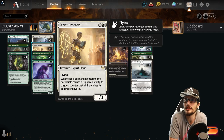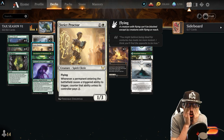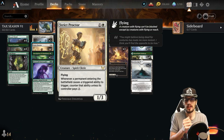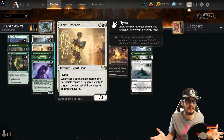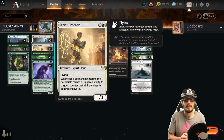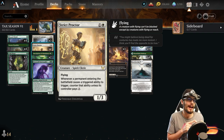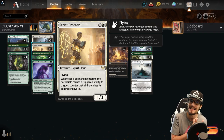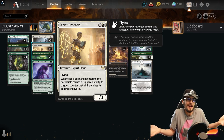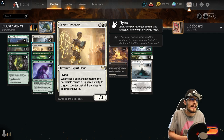Our turn 2 piece is Strict Proctor — for 2 mana, a 1/3 with flying. Whenever a permanent entering the battlefield causes a triggered ability to trigger, counter that ability unless its controller pays 2. This is such an all-star right now in the meta. Not only does it shut down sack decks and treasure decks, but ETB effects in general — and those are in every deck. Ranger's Class? No wolf for you. Skyclave Apparition can't hit on 3, has to hit on 5. Elite Spellbinder not effective until turn 5. Strict Proctor is my favorite card in this deck.